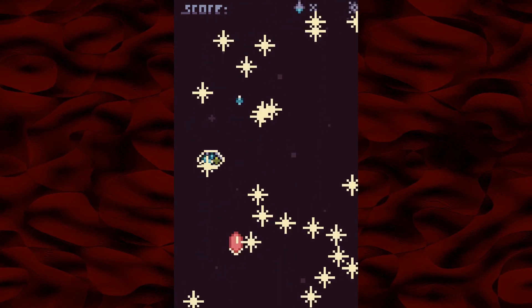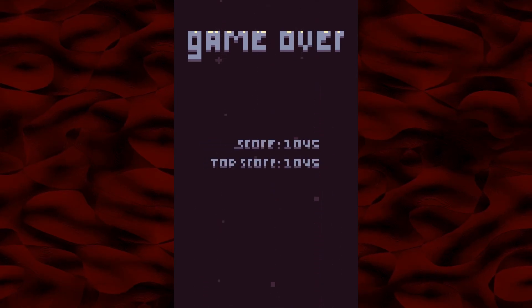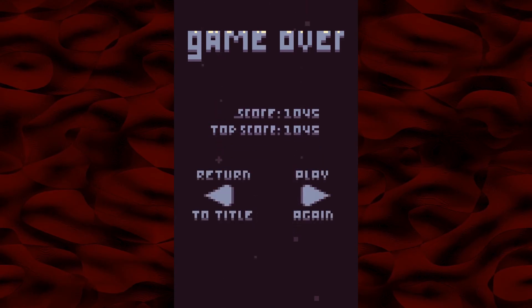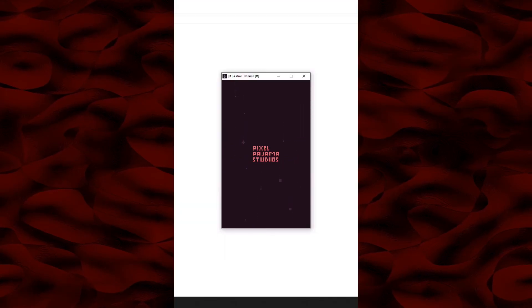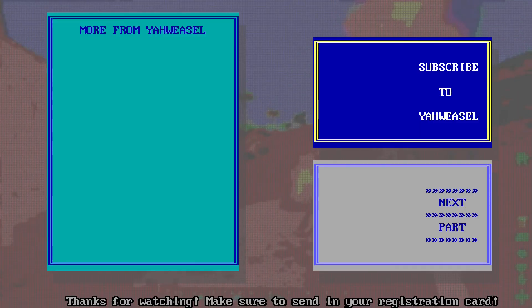But that being said, I think this is one of those games where what you see is what you get. This game is exactly what this game looks like this game is — that's what this game is. If you want to play it, well, you probably already have it if you bought the itch bundle. And I just did a blow-up. Game over. Waves cleared: 13, score: 1045. For next time — until then, thanks for watching. If you liked the video, leave a like below. Cheers, from Yawweasel. Bye.